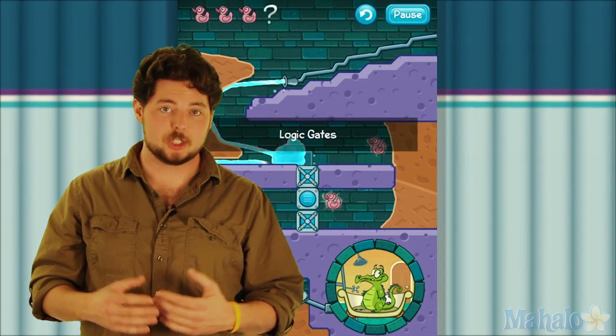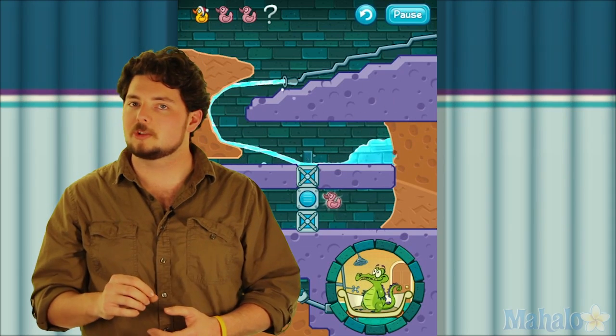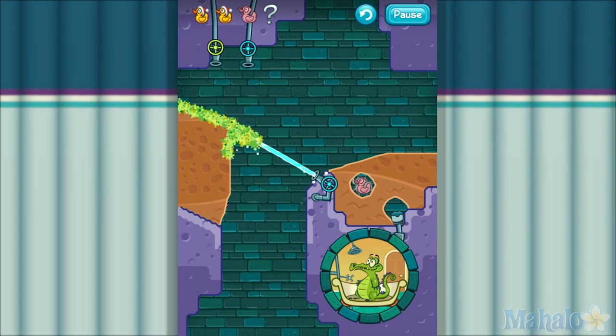This chapter introduces what the game calls Logic Gates, which are gates or platforms that you control with touch. They're marked by a blue circle in their center. It also challenges you to start using more obstacles in your favor. For instance, if you run ooze over the moss, it'll turn to stone, creating a barrier or a bridge.